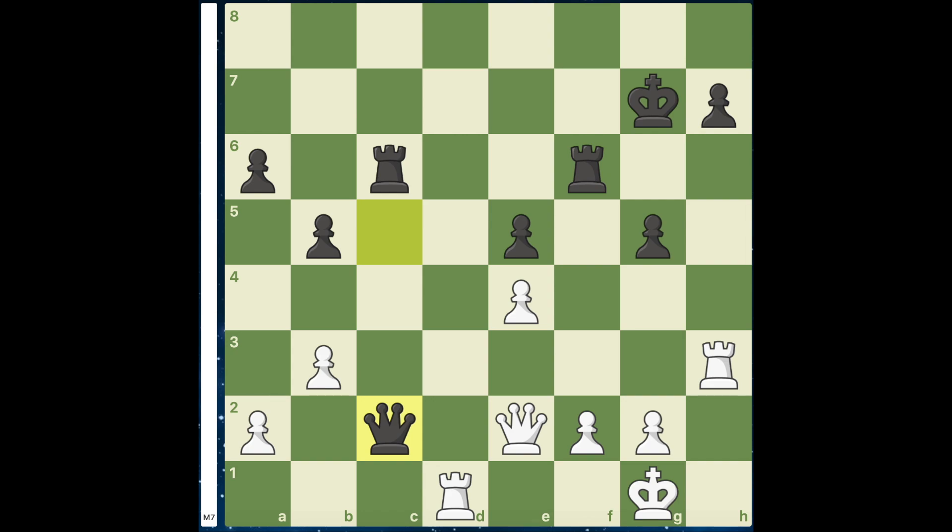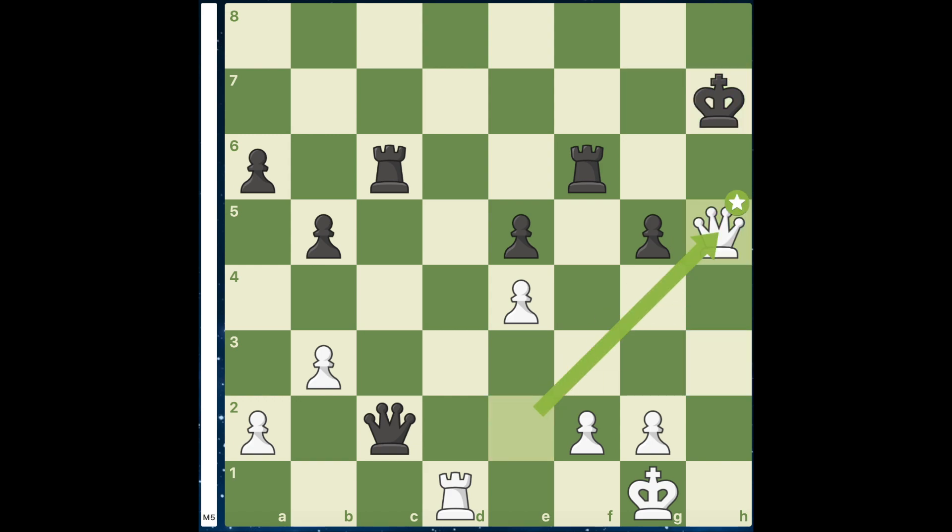Hello everyone. In this position, White can win with the move Rxh7 check. Here, if you have Kxh7, which is the best response, you have Qh5.